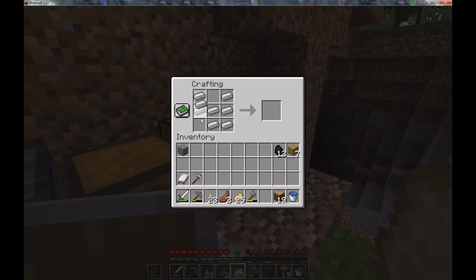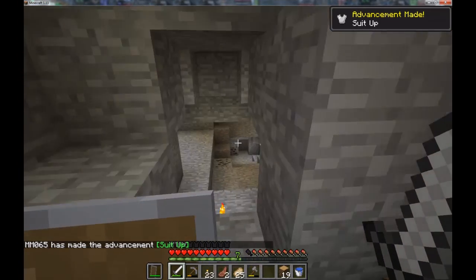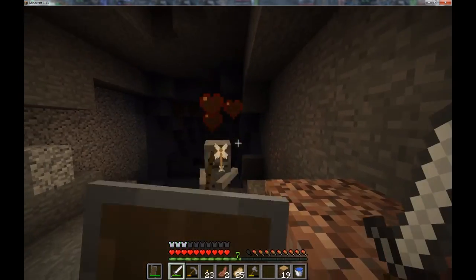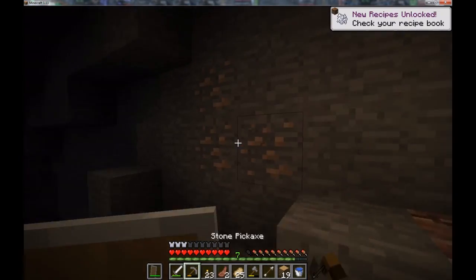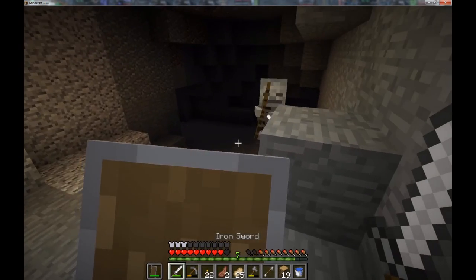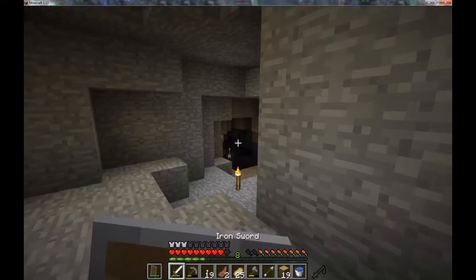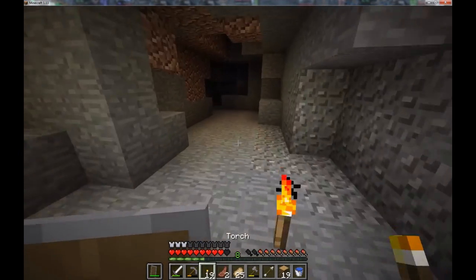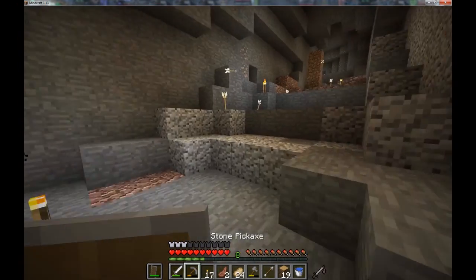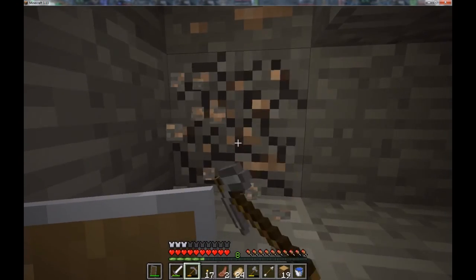Early game is somewhat difficult because you have a situation like that — three skeletons and they each do about 20% of your health in damage. So you've either got to apply some cleverness or retreat and get iron armor. If we're lucky, we'll find a spawner so we can turn it into a grinder. I'll have to make a mob-cramming-compliant grinder — maybe I'll use that pressure plate system I showed off in Test World.